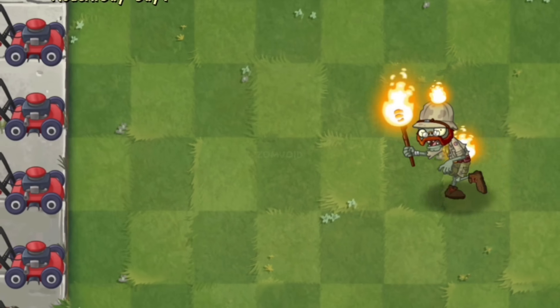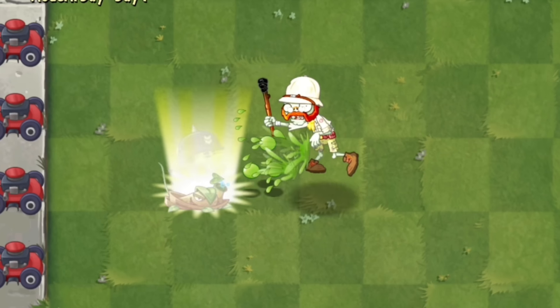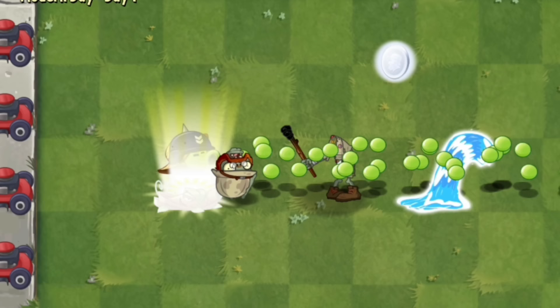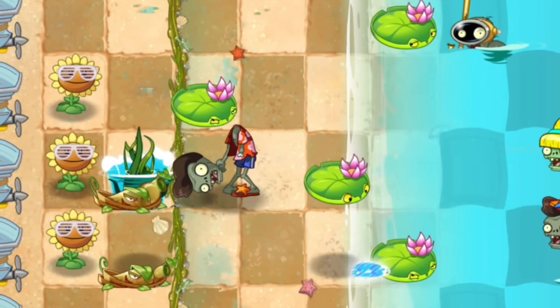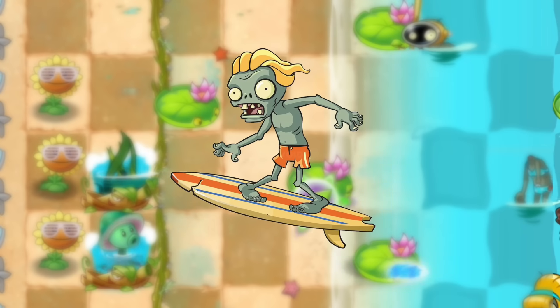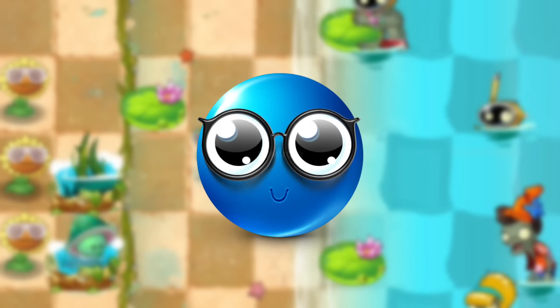What about Aqua Repeater's plant food ability? This plant has a similar plant food to Repeater, but this plant makes a water wave in a lane that can knock back zombies three tiles. Take note that this wave cannot affect Surfboard Zombie — this zombie easily passes the wave. Well, that makes sense.